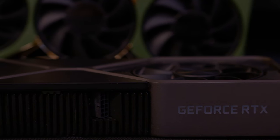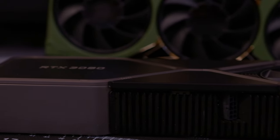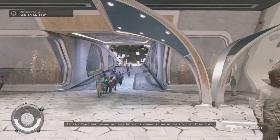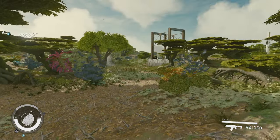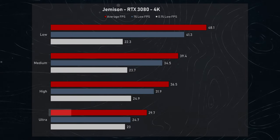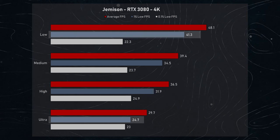For these tests, we used the RTX 3080 since it's representative of a system this game was designed for, and because it's much more popular than the otherwise excellent 6900 XT according to the Steam hardware survey. The first thing we noticed was how visually different the graphics presets are from one another — there's a big jump visually from one to the next. Exploring the wilderness of Jemisin at 4K, the average FPS goes from 29.7 on ultra to 48.1 at low. The 1% lows experience similar scaling, going from 24.7 FPS on ultra to 41.3 FPS on low.